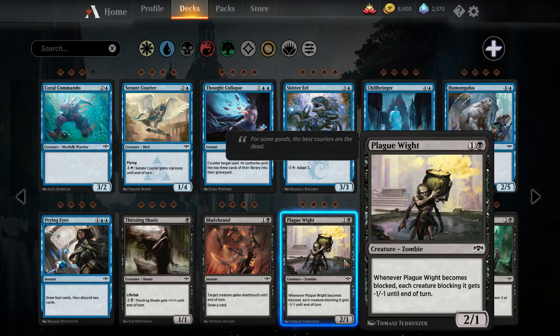Plague Wight — one black, one colorless, two-one zombie. When Plague Wight becomes blocked, each creature blocking it gets minus one minus one until end of turn. This is a pretty good attacker — it can't really be blocked by small creatures and it trades up against three-toughness creatures. If you're a black aggro deck, I think this is an option. One toughness is a little bit of a liability in the format, but what can you do?